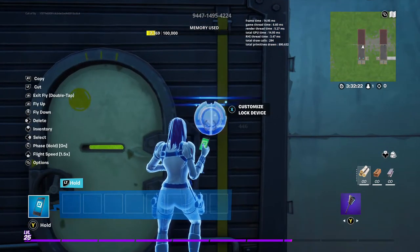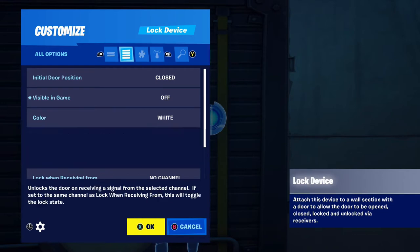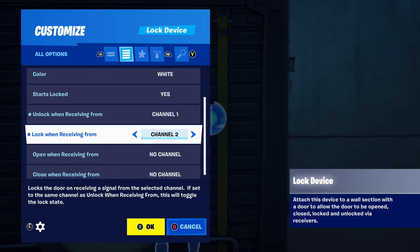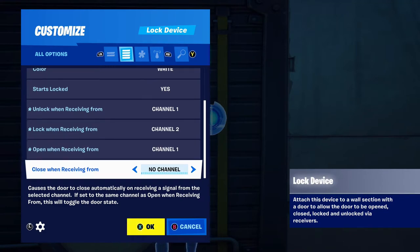Now let's take a look at the settings for the lock device. Initial door position needs to be closed. Visible in game is up to you. Starts locked needs to be yes. Unlock when receiving from channel 1, lock when receiving from channel 2. Also open when receiving from channel 1, and close when receiving from channel 2.